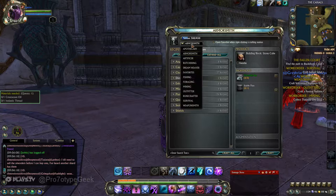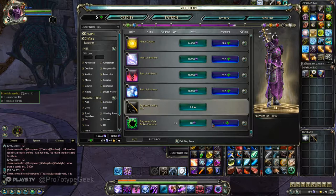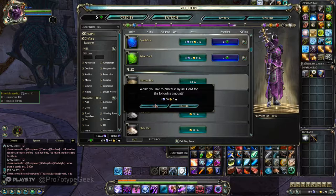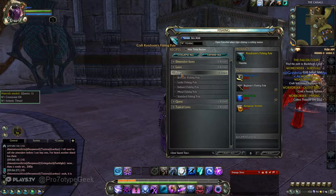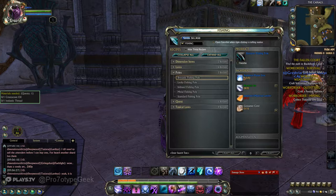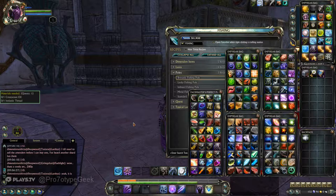Going back to professions — Fishing is a freebie. You buy a fishing pole, and Fishing upgrades your pole. I still need to upgrade — I need some Laminated Mad Rosa Lumber. Let's go find some.